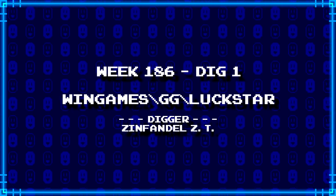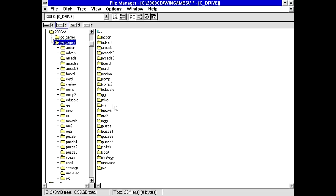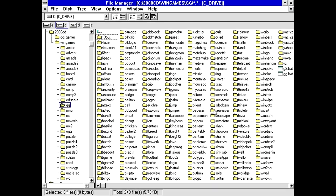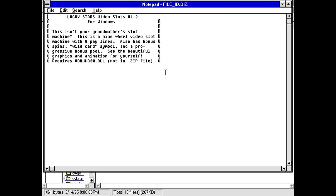First up, ZinfidelZT has dug up wingames\gg\luckstar. Why do I have a funny feeling this is going to be some kind of horoscope thing? Like lucky stars or something like that? Anyway, luckstar. I've got some WAV files. Fileid.diz. Lucky Stars, video slots. Oh, we're going to have a slot machine type thing. This isn't your grandmother's slot machine — I should hope not, we're on a computer. This is a nine-wheel video slot machine with eight pay lines, bonus spins, wild card symbol, and progressive bonus pool.